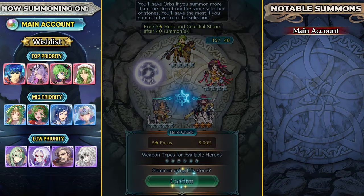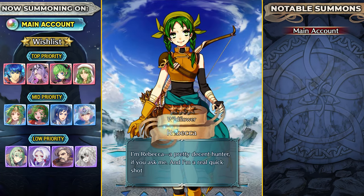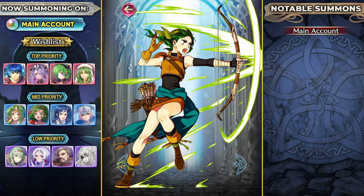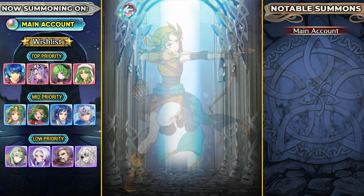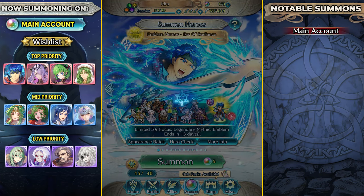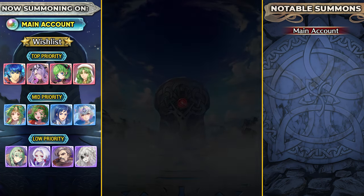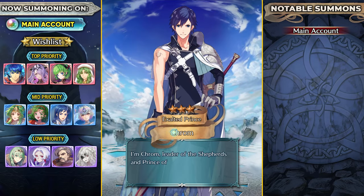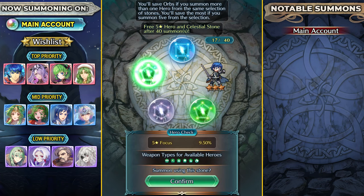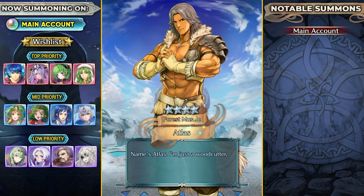15 summons in. Not the best five-star luck but that's fine — I hope the luck has been building up for the free-to-play account. Rebecca still doesn't have her bowstring fixed in this art, which is a bit annoying. She got summoned as a plus attack unit and not a lot of red stones, so I'll probably have to spark Emblem Ike at this rate. Tom showing up.